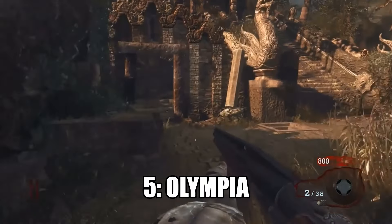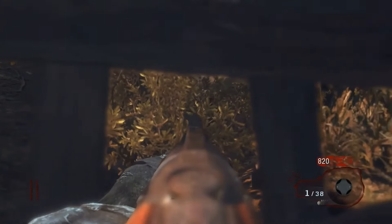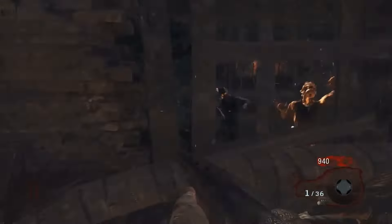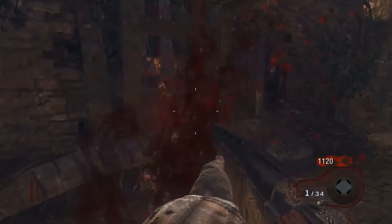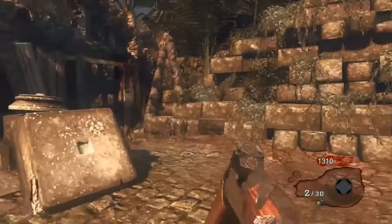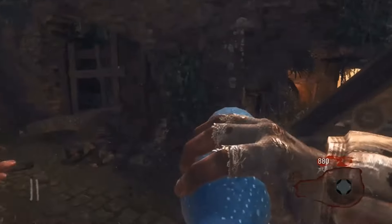Coming in at number five we have the Olympia from Black Ops 1 and Black Ops 2. In the Olympia's defense it is only a starting room weapon, so nobody expects it to be a crazy powerful shotgun. But the reason it's made the list is because there is literally no point in buying it. Rounds one to five are when you're trying to make as many points as possible to progress, and you get only 60 points per kill — 100 if you aim for the head — and you basically kill zombies in one bullet.